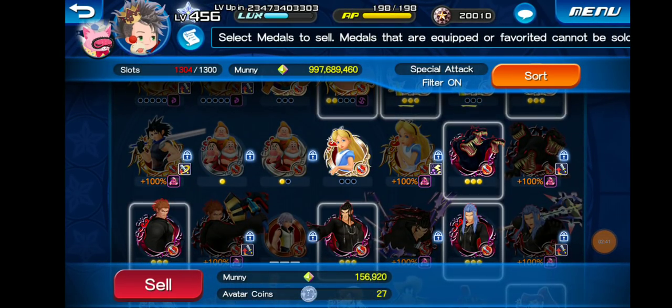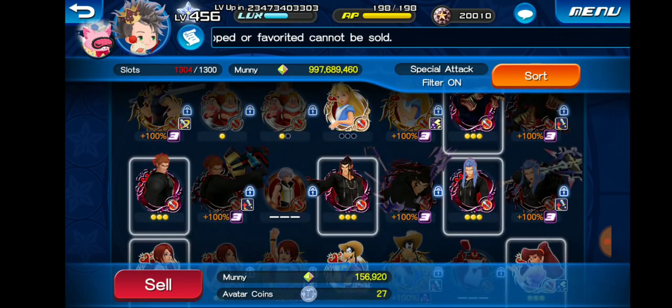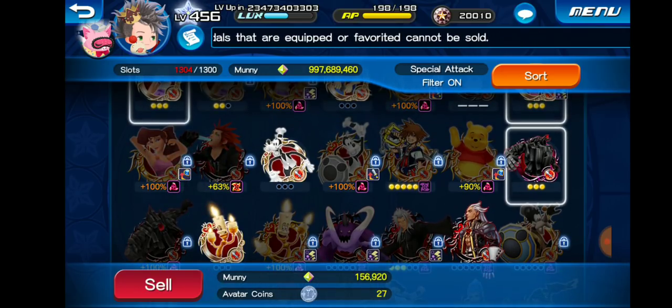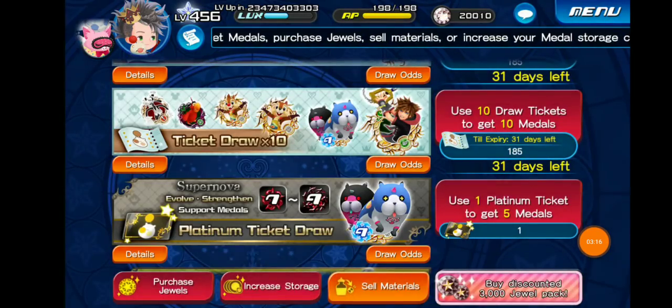While we're here, I wanted to talk about something quickly. I think Octo — Smelly Octopus — mentioned this in his video, but basically you can sell your old medals that are orbed or guilted for avatar coins. Each medal is worth a certain number of avatar coins based on how many orbs it has. For example, Lexus here is worth three coins. I'm going to go through and sell all my duplicate medals or medals I've already guilted, like Rock here which is completely guilted. I'll go back to the pull battle right after this.